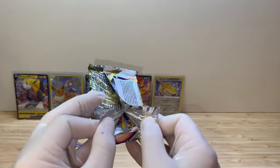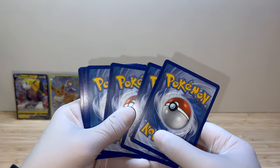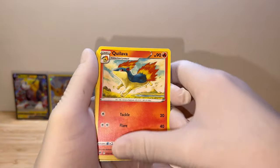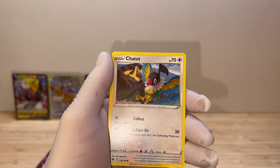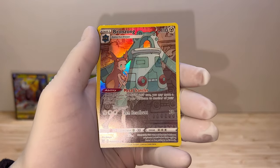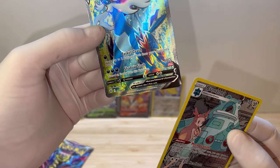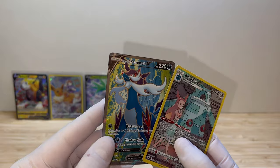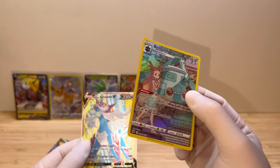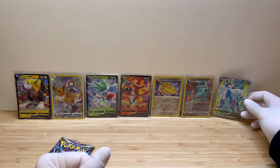Moving on to Astral Radiance. I do like opening Sword and Shield boxes - they're so different than what we have in Paldean Fates. Gold deck, Super Effective Classic, Bronzor, Rowlet, Scyther. Into full art Bronzor! And we get the Samurott V. Is this a special illustration? What is going on - me and Sword and Shield, such a cool relationship. We get the full art Bronzor, which is looking insane, and then the special illustration rare for Samurott. That's insane.